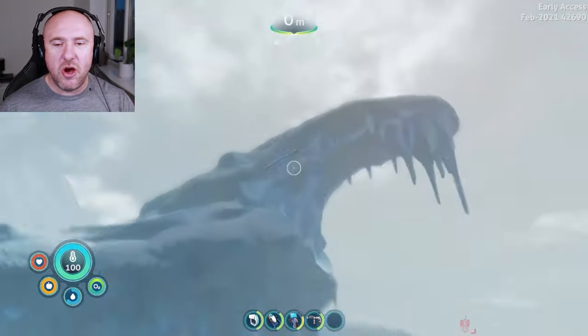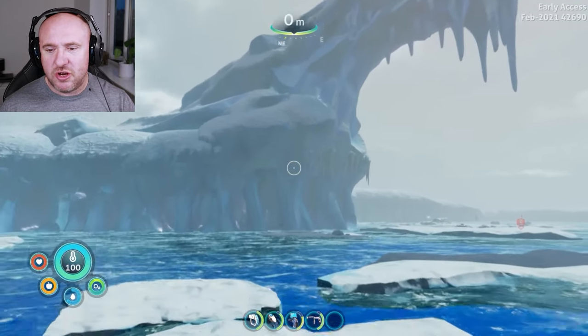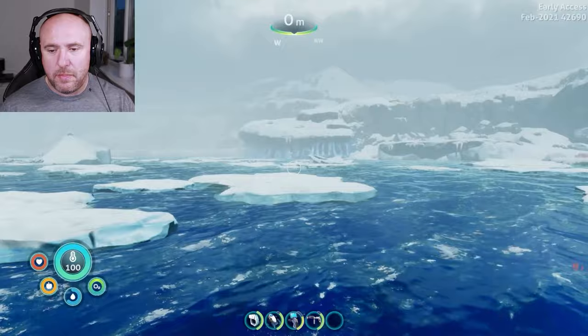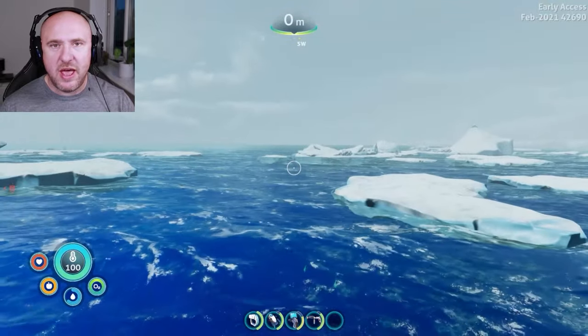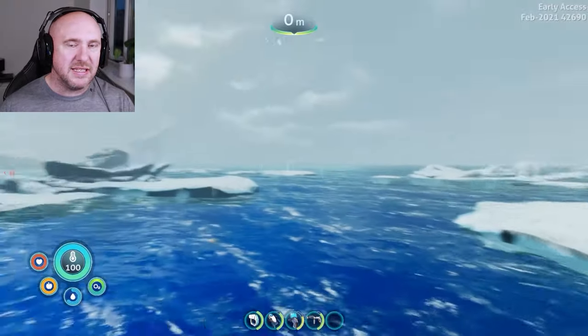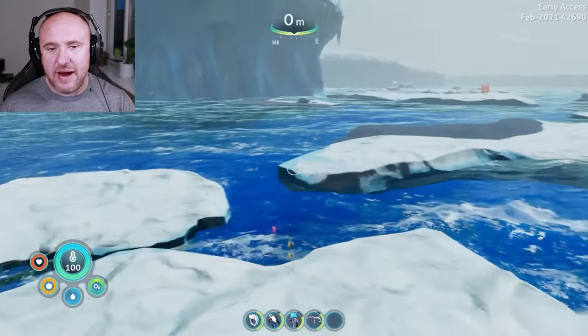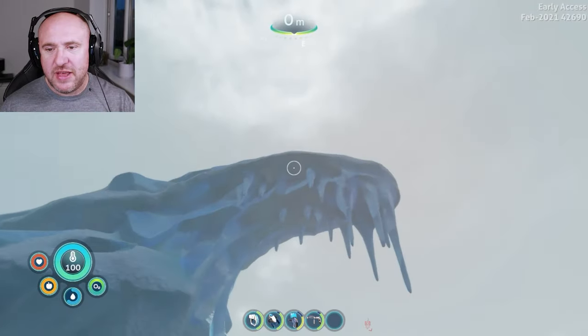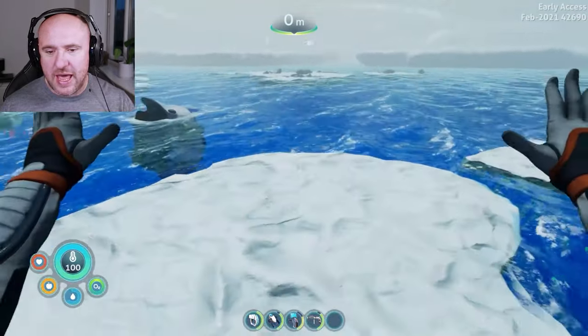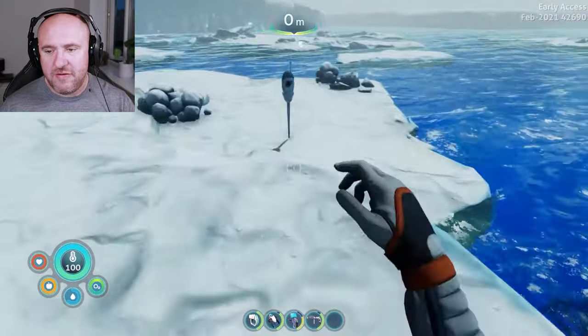Where do we need to start from? We're going to be starting from just underneath this formation — you can see my starting beacon. Your drop pod will be there or thereabouts, so don't start from your drop pod because there are multiple starting locations for it, meaning the distance and direction I give you will be inaccurate. If you can't see this formation it may be a little bit foggy — just give it a minute or two for the fog to clear.